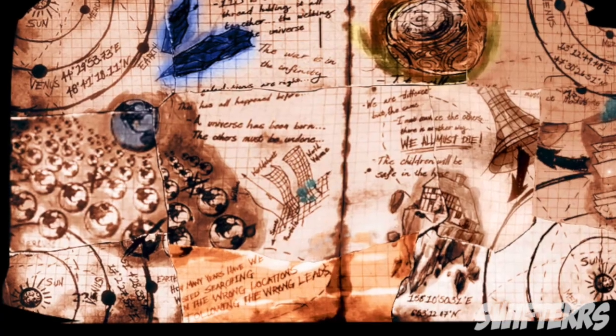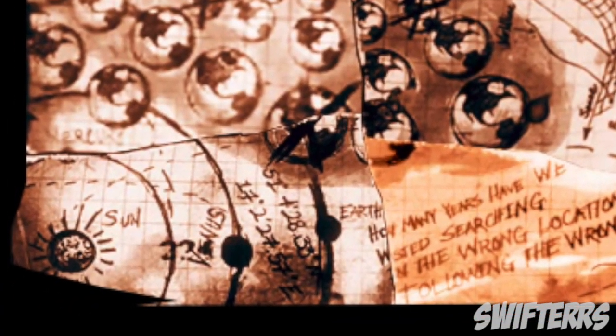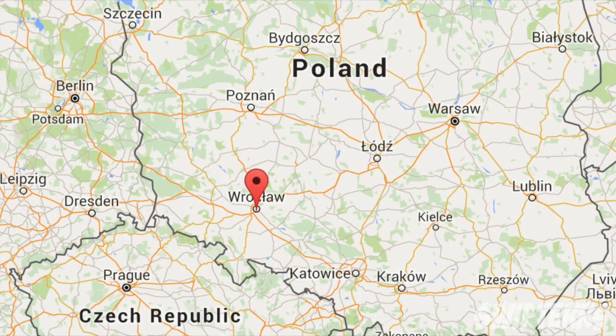First we're going to take a look at the bottom left hand corner. If you put all of these coordinates into a generator, you'll see it actually comes out to be a place called Roklau, Poland, essentially deemed Lower Silesia. For those of you who follow the zombie storyline, Lower Silesia is where the map Der Riese, also known as The Giant in Black Ops 3, takes place. Despite when you load up the game it saying near Breslau, Germany, it actually takes place in Lower Silesia — essentially Roklau, Poland.